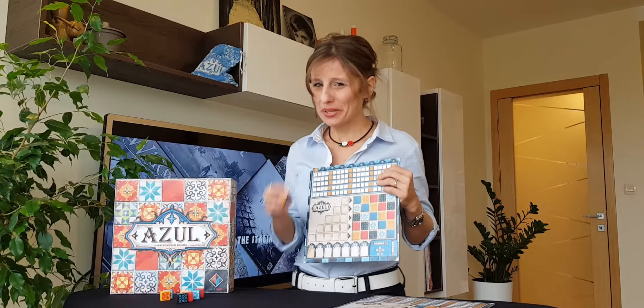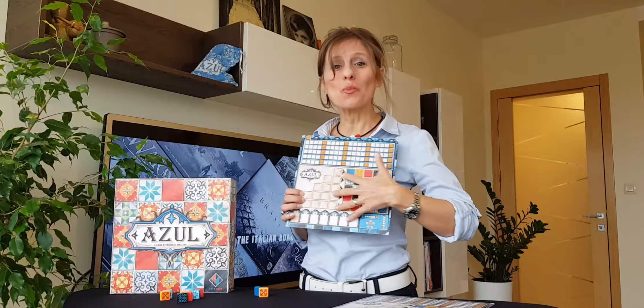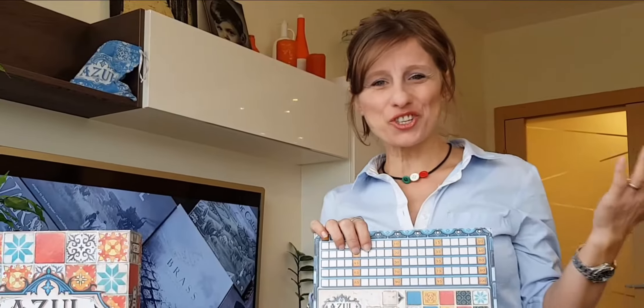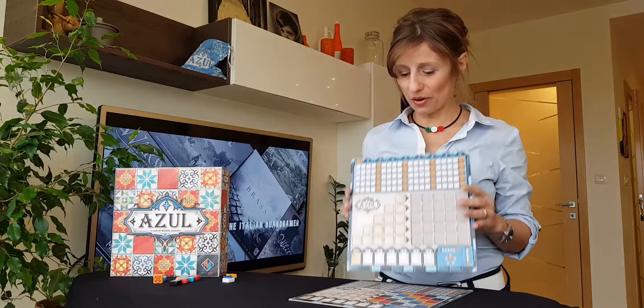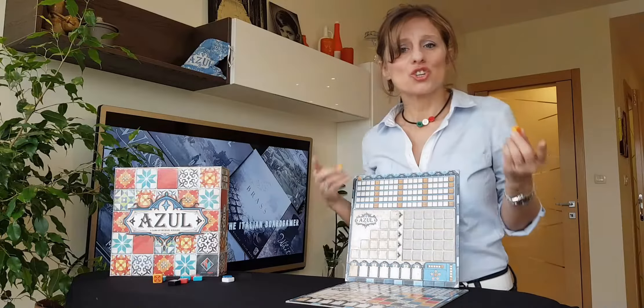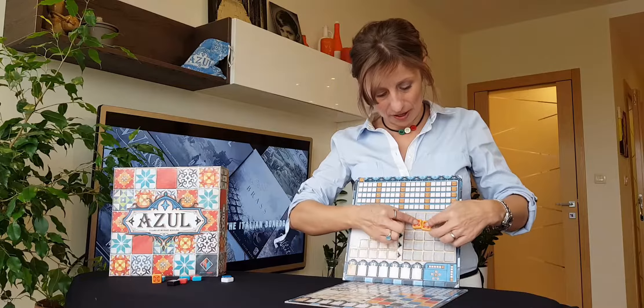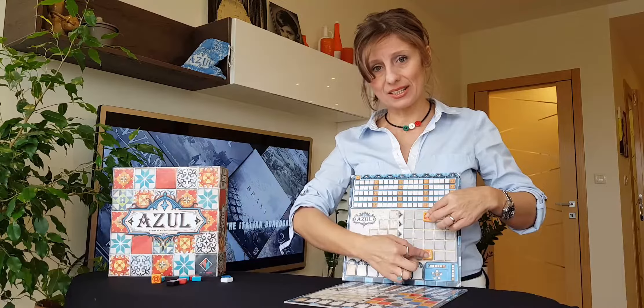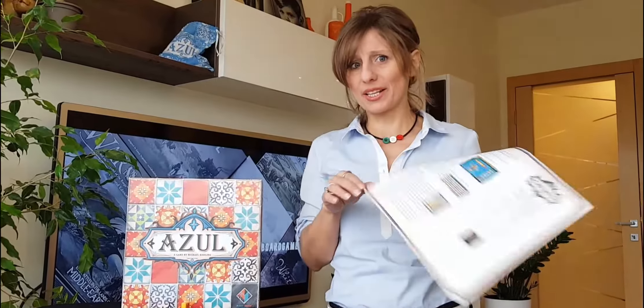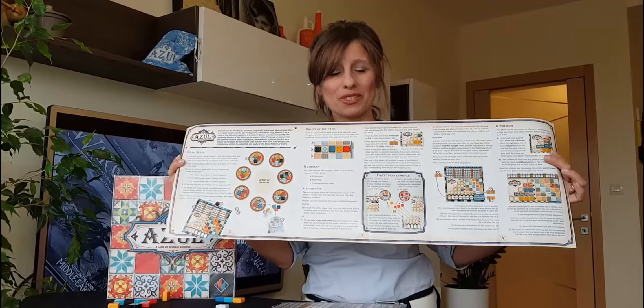Remember: pick tiles from the offer, place them on the pattern lines, and complete as many pattern lines as possible because these give you the chance to score points. If you like variety, the game has a variant: on the back of the player board you will see a grey wall, meaning you are free to place the tiles as you wish — just remember you can never place two tiles of the same color on the same horizontal or vertical line. The game otherwise follows the same rules. For any doubts, refer to the rule book — it's only 6 pages and full of graphic examples. Subscribe to my channel if you feel like it, and I'll see you next time. Ciao!